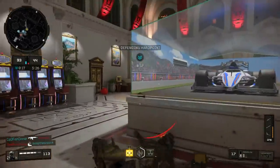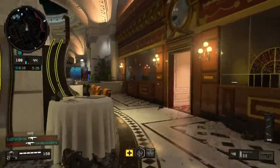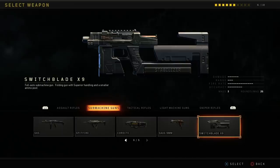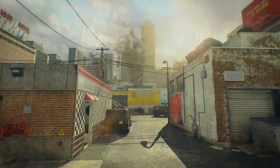So today I'm bringing you a little bit of early content, and specifically in this video we are talking about the two new weapons and the two new maps coming to multiplayer. The first weapon is the Switchblade X9 — it's like a compact SMG. The second weapon is called the Rampage, a fully automatic shotgun. And then we also have the two new maps: Casino and Lockup.